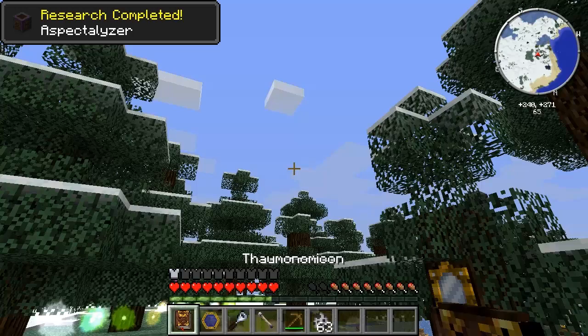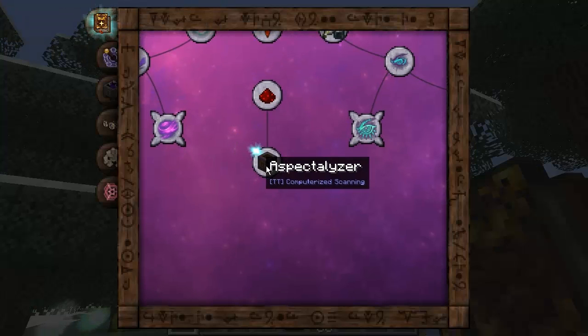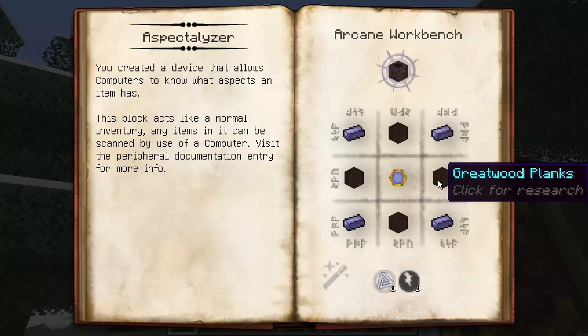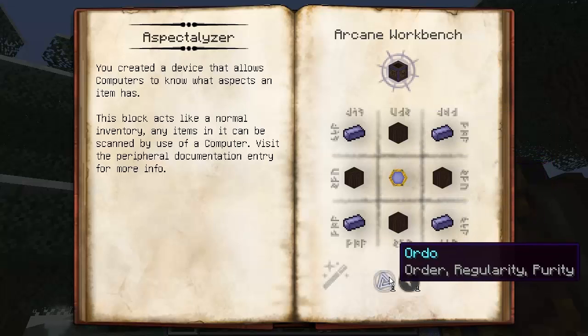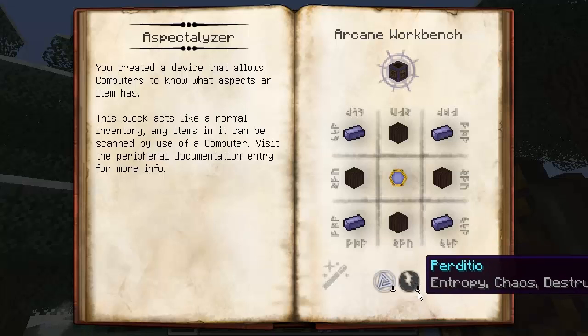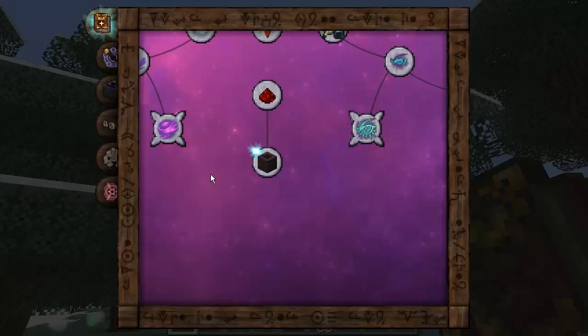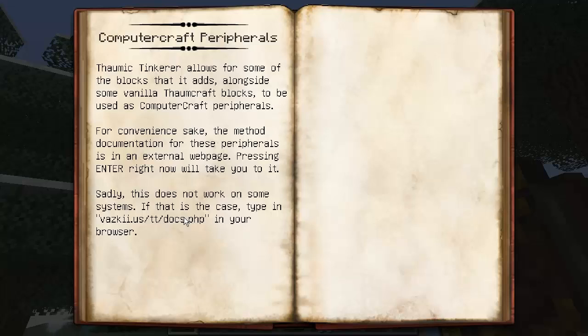And this thing is an absolute ComputerCraft person's dream. The Aspectalizer — computerized scanning. You need four Thaumium ingots, four Greatwood planks and a thermometer in the middle with one Ordo and one Pedetio. The Aspectalizer: you created a device that allows computers to know what aspects an item has. This block acts like a normal inventory — any items in it can be scanned for use of a computer. Visit the peripheral documentation entry for more info, which points back to the ComputerCraft peripherals and Vazkit's website.